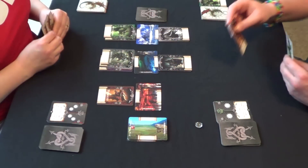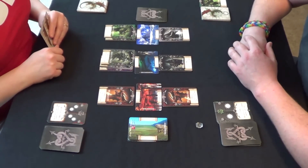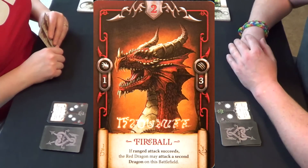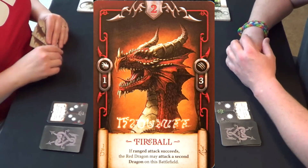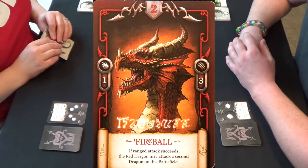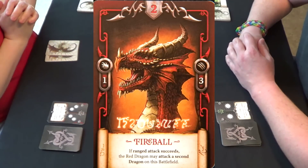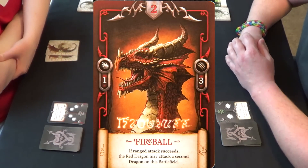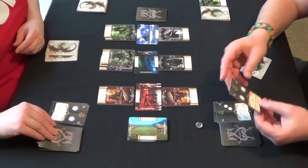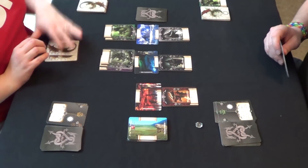I was waiting for her to place something over there, so now I'll play my red dragon. His ability says fireball: if a ranged attack succeeds, the red dragon may attack a second dragon on this battlefield. On the left side of the card, he shoots one fireball — but he's fighting in the Firelands, which gives plus two ranged attack to red dragons, so he shoots three times. Carmen's red dragon has a shield of two. She flips two cards, I flip three. I've got four hits total, she has one. Her red dragon is dead.